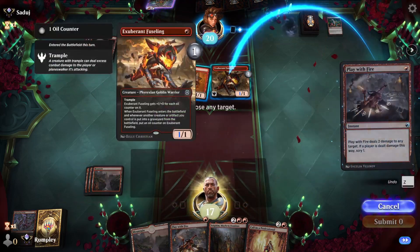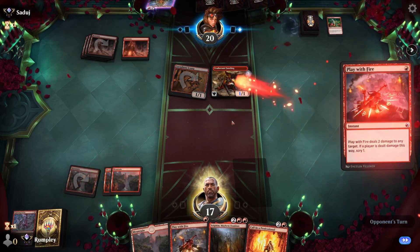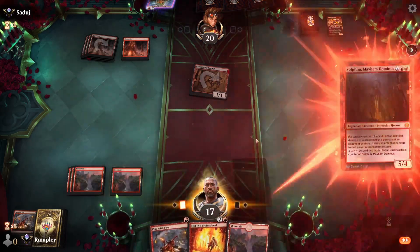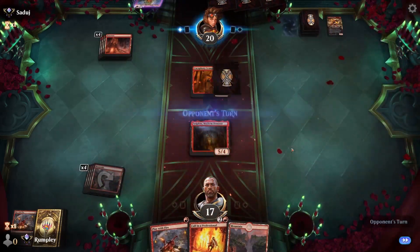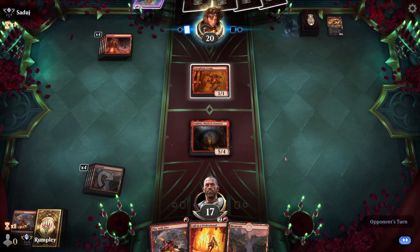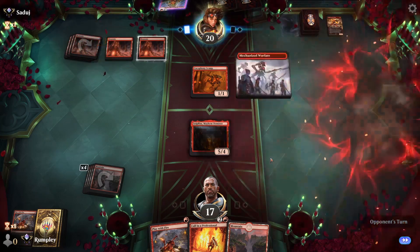I think we'll just kill this now. Play the Sulfen — now we have a good blocker if they attack. I don't think we're gonna block though because we don't want to get Lightning Struck. If we can get this indestructible I'll feel pretty good about where we're at. They just want to burn two more spells right now — I think we're fine with it.